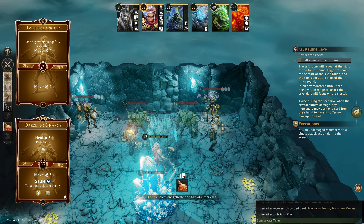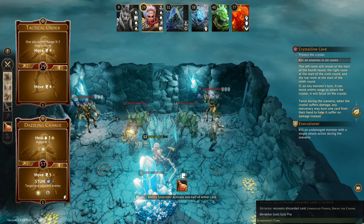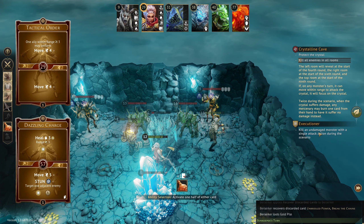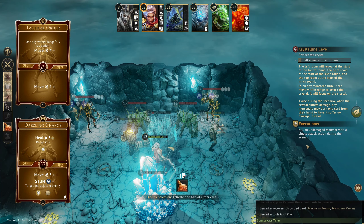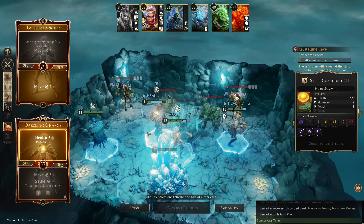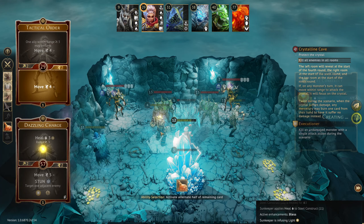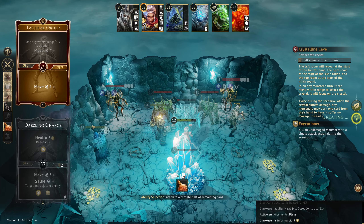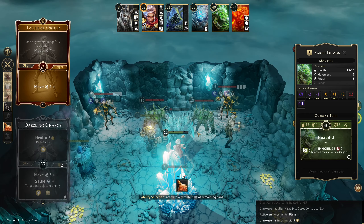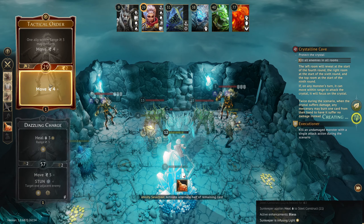Protect the crystal, kill all enemies in all rooms. The left room reveals at the start of round 4, the right room at round 6, and the top room at round 9. If a monster can move within range to attack the crystal, it will focus on the crystal. Twice during this scenario when the crystal suffers damage, any mercenary must burn a card - only twice. We cannot heal the crystal. So we're going to rely on Harold killing the frost demon. It should be fine.